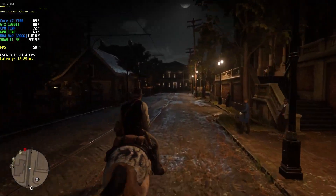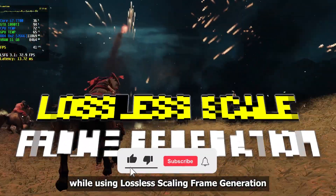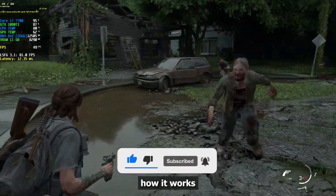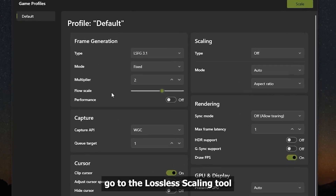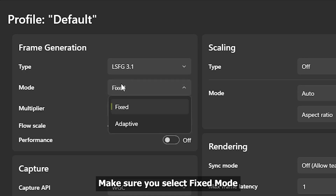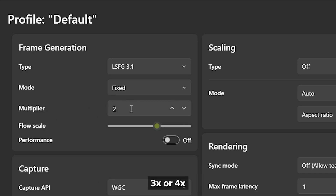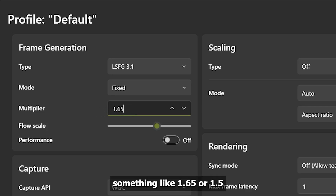I found another trick to reduce flickering and input delay while using Lossless Scaling frame generation. Let's take a quick look at how it works. Go to the Lossless Scaling tool and make sure to select fixed mode. Now, instead of using a high multiplier like 2x, 3x, or 4x, we are going to try a slightly lower value, something like 1.65 or 1.5.